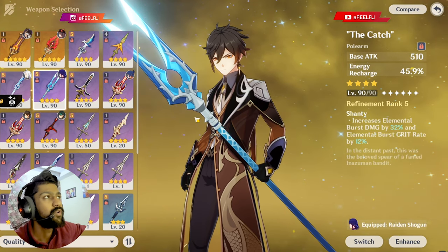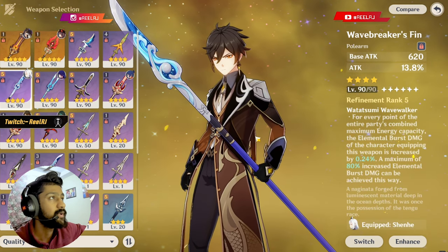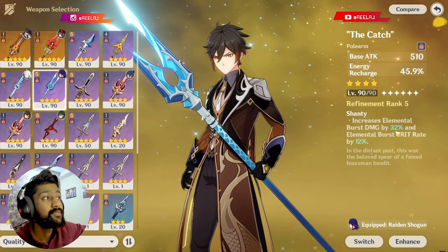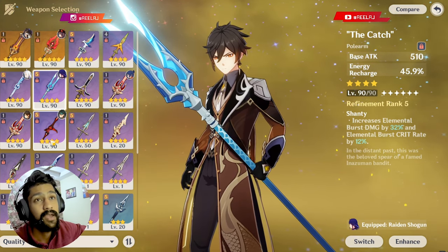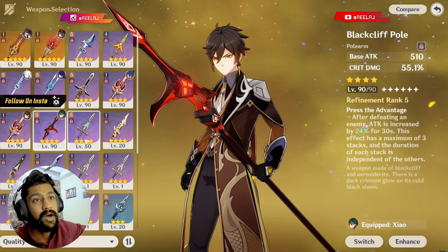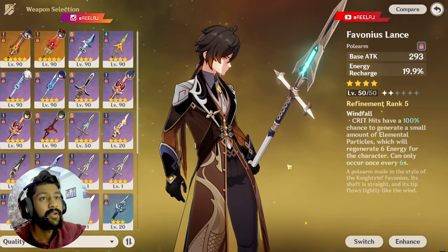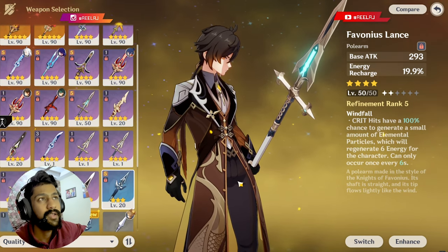If you don't have a crit rate or crit damage weapon, you can go for good 4-star options. First is the Missive Windspear, which is a very good weapon. The Wavebreaker's Fin is also amazing. The Catch gives 45% energy recharge, 32% elemental burst damage, and 12% elemental burst crit rate. Free-to-play friendly options include Black Cliff and Deathmatch — Deathmatch gives crit rate and Black Cliff gives crit damage. The Favonius Lance is better for support or sub-DPS Zhongli rather than DPS.